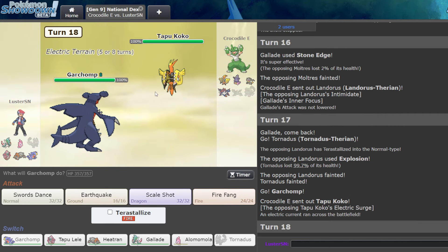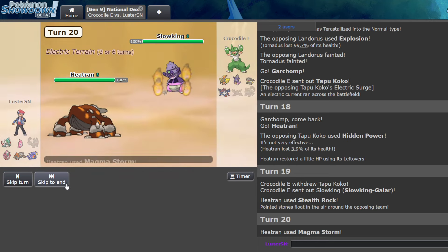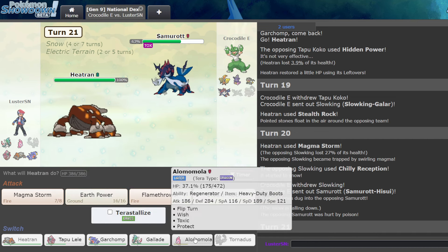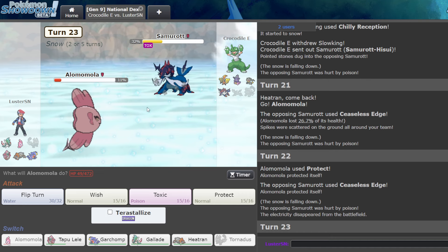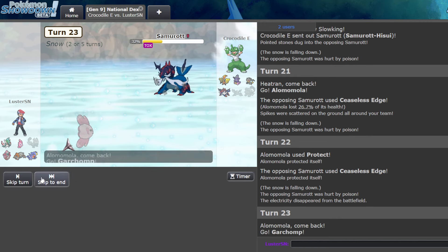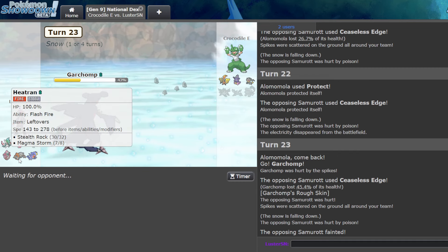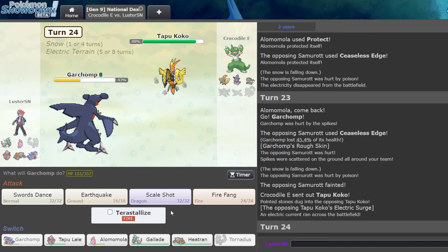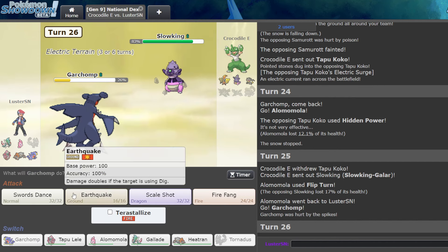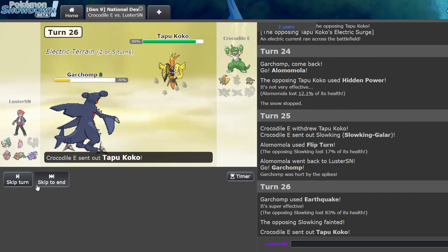Let's just go Garchomp here. We still have a full Spdef Heatran trend — I'm not really worried about this at all. I'm pretty sure I'm still winning, which is why I did all of that. Chilis into Samurott, which is toxic. That's the thing — we're totally fine right now. I can probably afford to take the hit with Garchomp. As long as Heatran's alive I'm not losing to Coco, and that's the important thing. If this is Choice, that's really funny — and it is. Let's go for EQ. This will be a win anyway. Yeah, weird game to say the least.